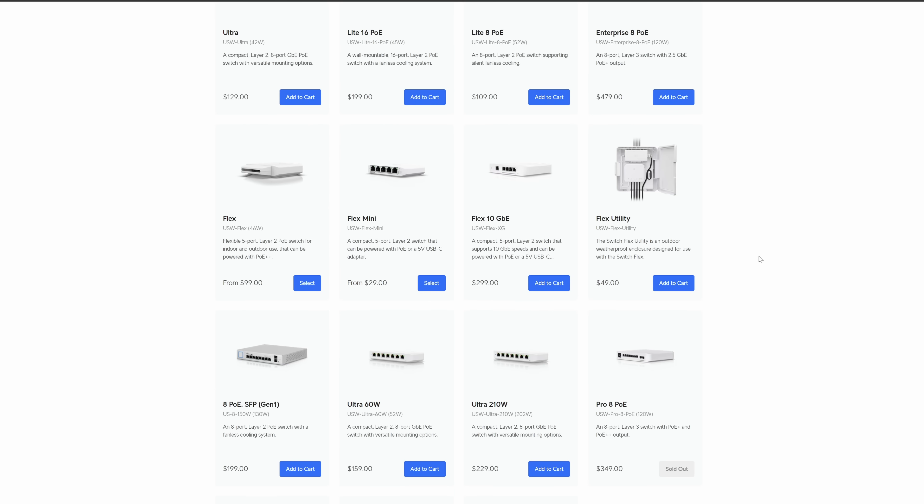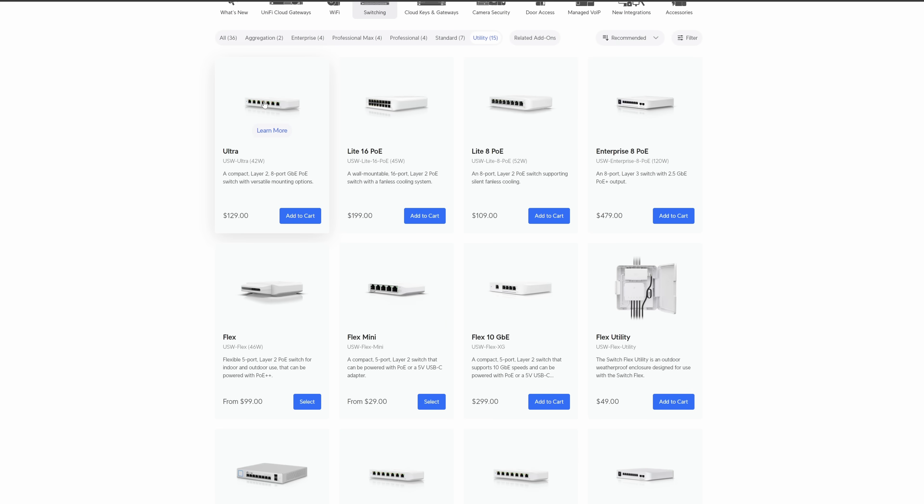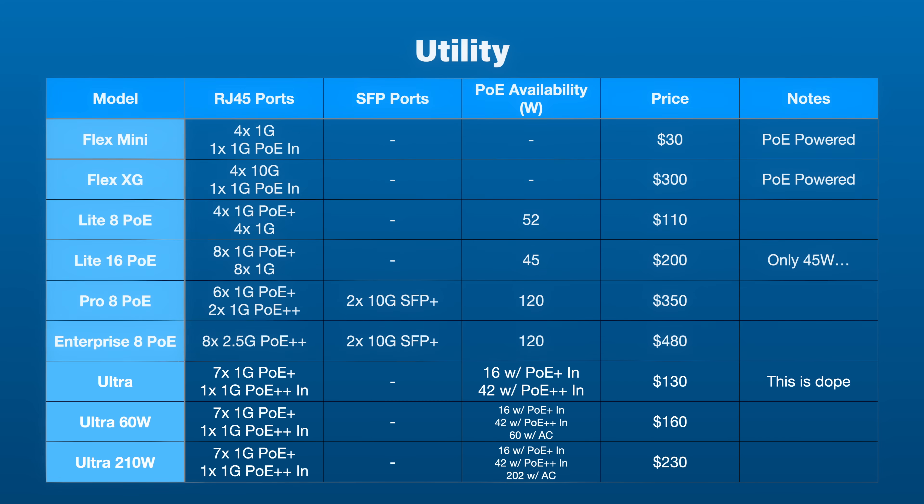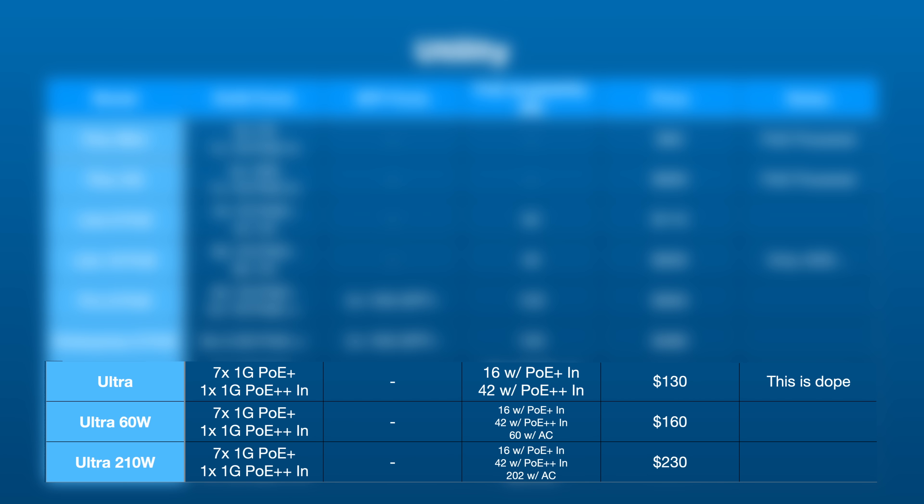The last few switches are fairly new and fall into the Ultra line. They're all very similar in that they all have seven PoE Plus ports and a single PoE in-port, basically differing in how much PoE availability they have. I like the regular Ultra model since you can get power to it with a PoE Plus Plus port and get 42 watts of PoE Plus power downstream. That means I could take a single cable from my Pro Max to power it, then connect a few cameras from there — no need to run all new cables, which may be a lifesaver in certain situations.